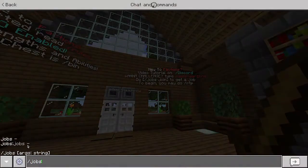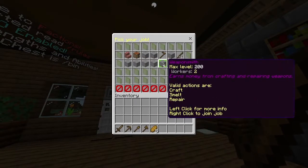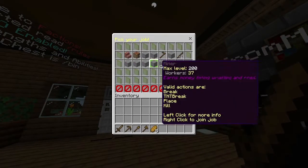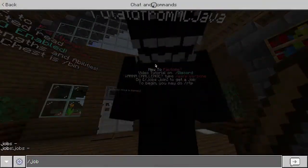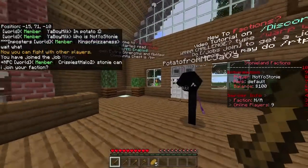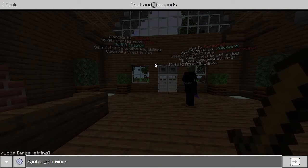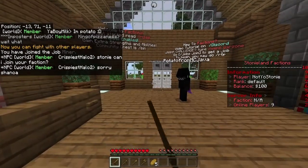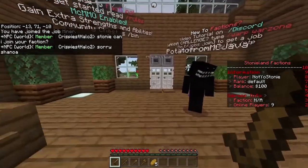Once you're in Factions, one of the first things you should do is get a job. Type the jobs command and pick one you think you'll make a lot of money from. A lot of people start off with the Miner job because it's really easy to earn money that way. Type 'jobs join miner' and you'll have that job. You can have two or three jobs, so definitely check that out.